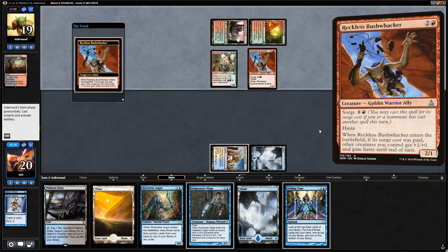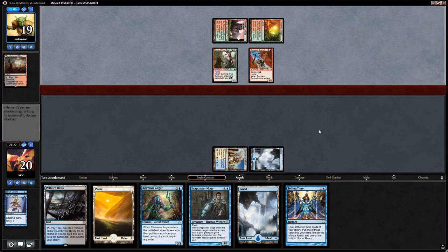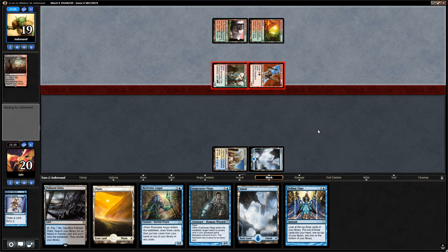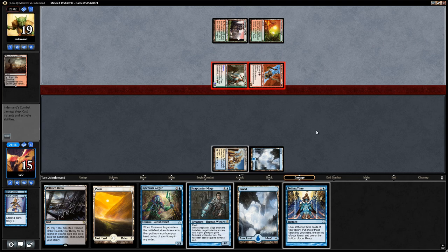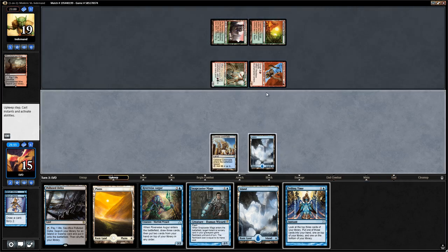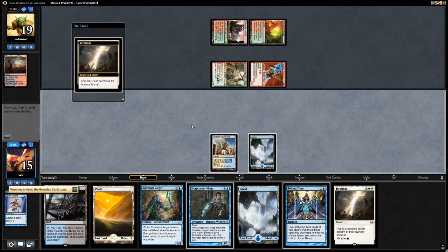We see a Burning Tree Emissary from the opponent into Reckless Bushwhacker. This Terminus is going to be great. It could be that our opponent sideboarded out some of their graveyard pieces to avoid graveyard hate and sideboarded into more of a Zoo-style Bushwhacker deck. But Terminus is great against both — let's cast it.